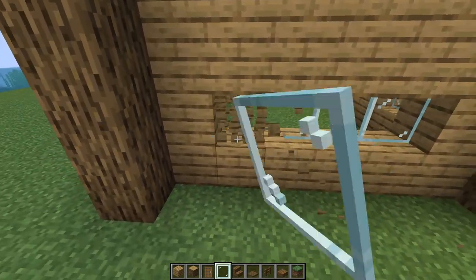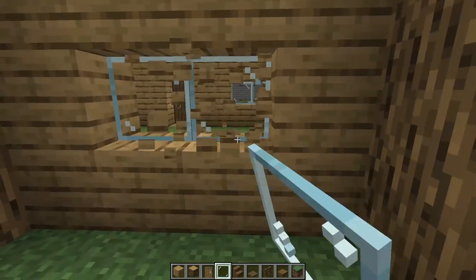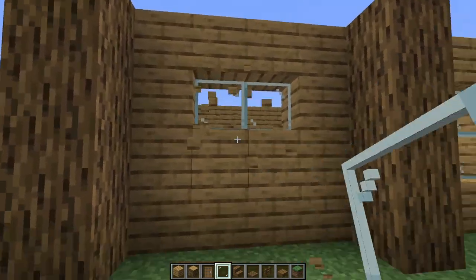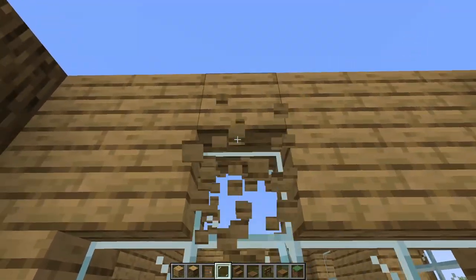Let's get a big window here on the side, something like that. Pop a couple more in the back, make them all different shapes just for some variation. And this one will match the window on the other side.